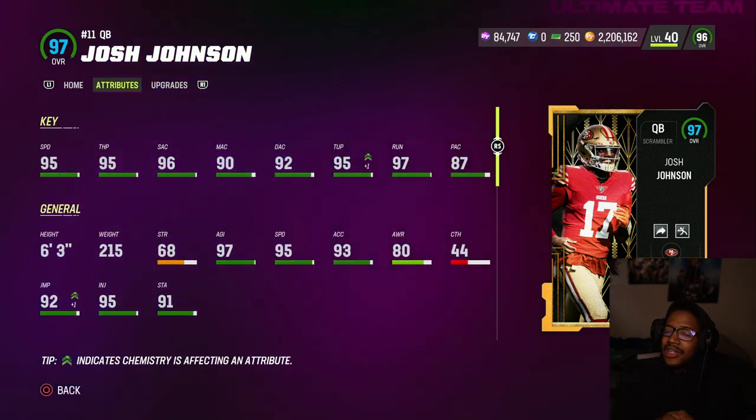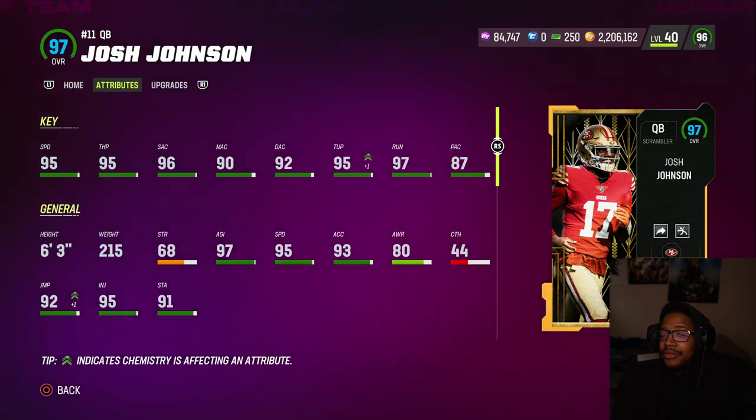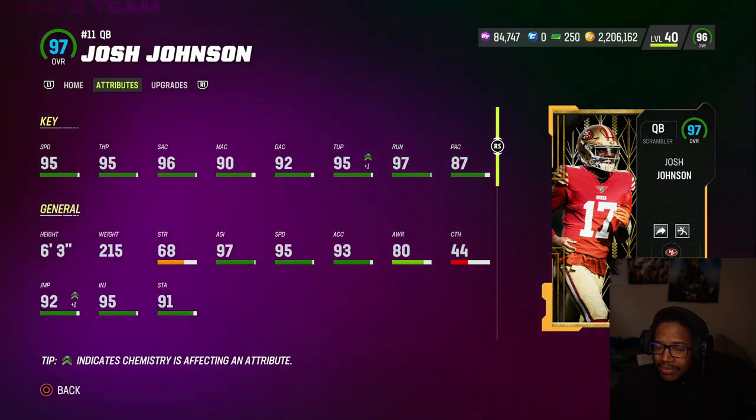He played for the Texans and the Colts as well — I don't know why they didn't list them all. His stats: 95 speed, 95 throw power, 96 short, 90 medium, 92 deep, 95 throw on the press, 97 throw on the run, 87 play action, 6'3".